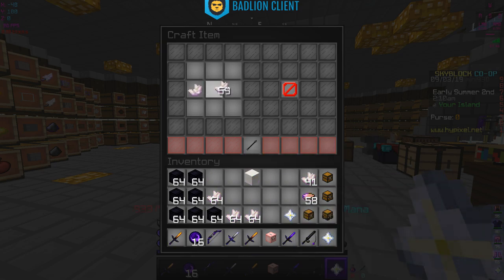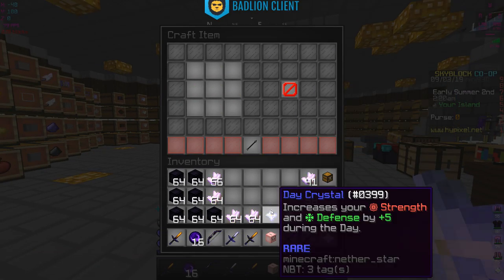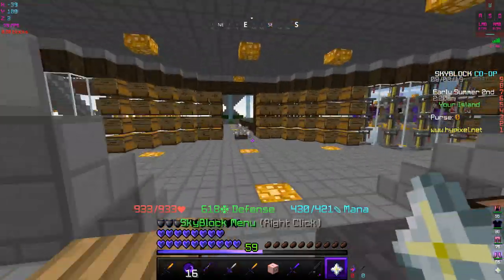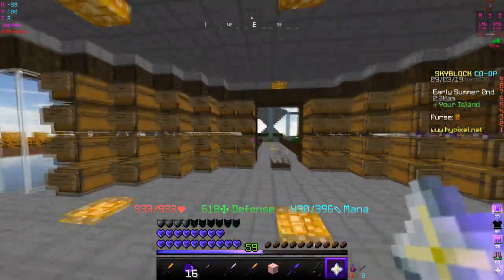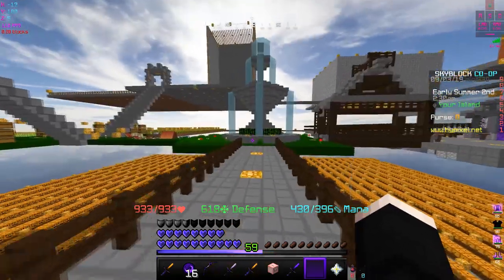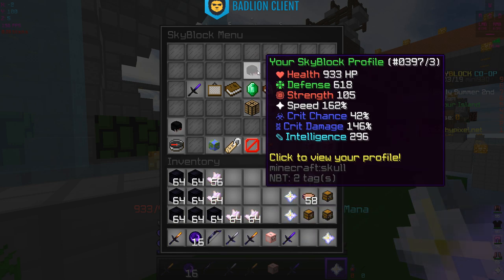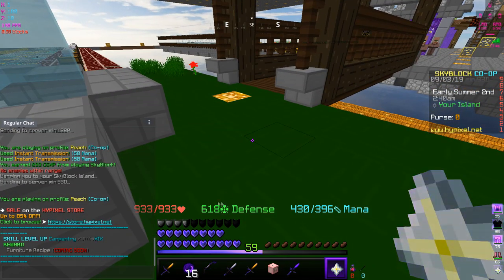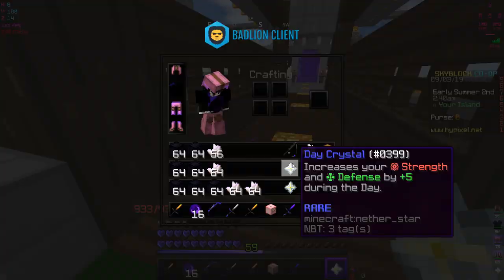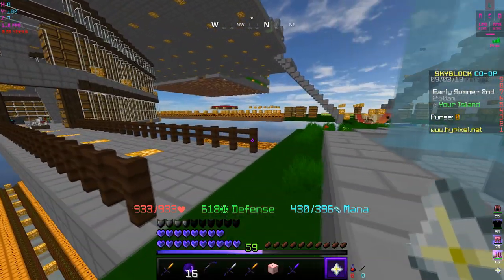Now we're making the day crystal, which gives us strength and defense during the day. Right now it's 2:20 AM, so it should be night, but I have this solar panel set to midday. Looking at our character, we're at 105 strength and 618 defense — we were at 613 before, so the day crystal is working.